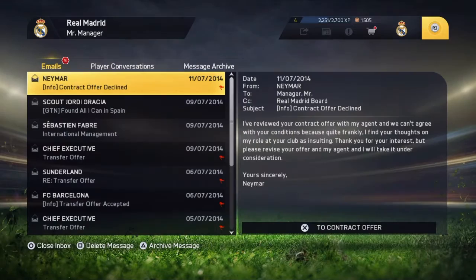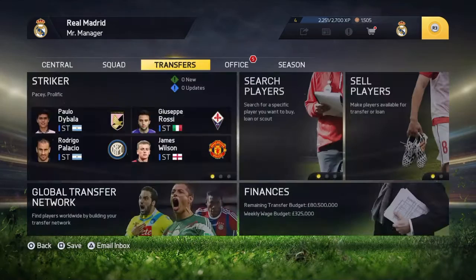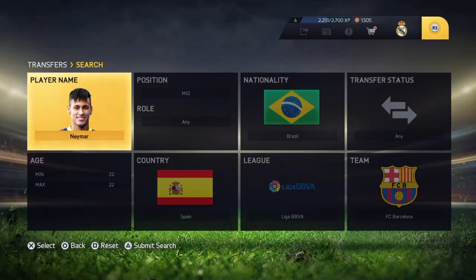Just keep simulating until he refuses the offer — he should refuse it. As you can see it's declined. When he declines that offer, you need to go over to transfers and search the player you want, then go back to his offer and put a new offer.